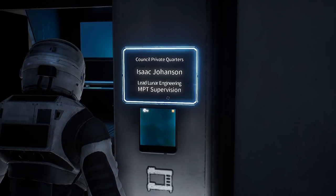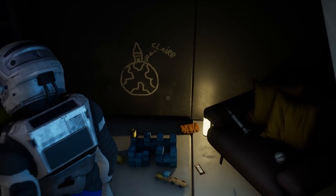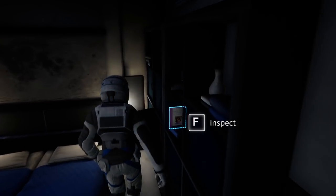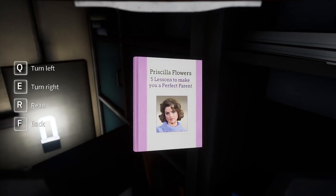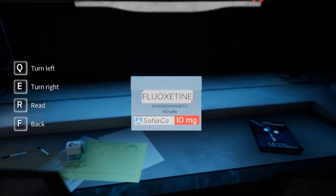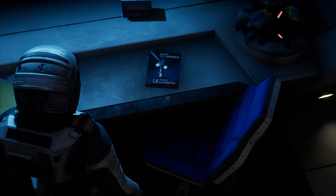Isaac Johansson's room — lead lunar engineering. Claire might want to know about this. This must be Cathy's stuff; she was staying with her dad. But I wonder how much time he could really devote to her. Priscilla Flowers, 'Five Lessons to Make You a Perfect Parent' — it's the same as the one down on Earth. Everyone's depressed here. It's stressful enough trying to keep the lights on in the place, but having to take care of a kid on top of that — I really don't know why the courts made Cathy come here.